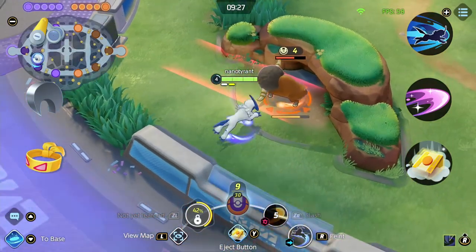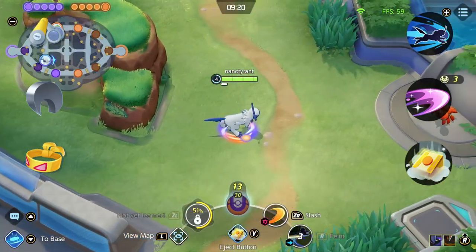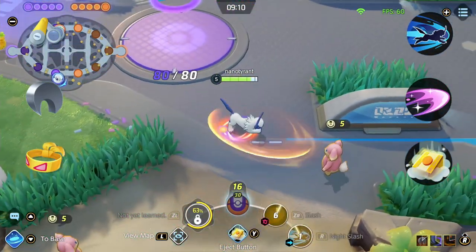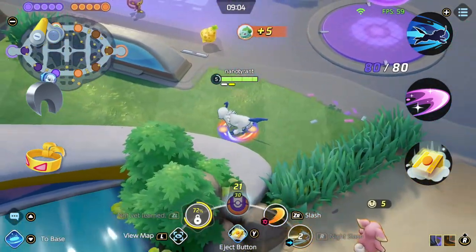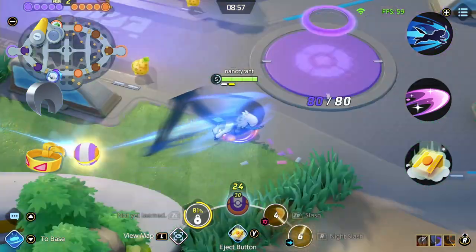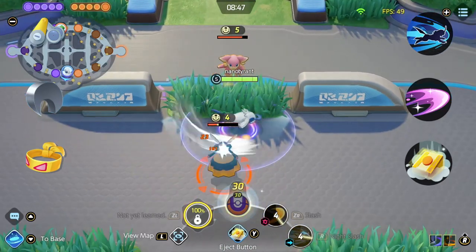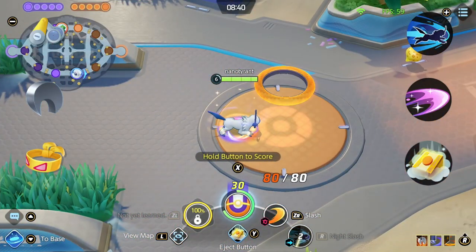For held items, I use Scope Lens, Razor Claw and Muscle Band. I'm basically all in with this Pokemon — one game plan: go in, get the kill, and walk away. Scope Lens and Razor Claw I feel are must-have items. If these items are level 30, it bumps Absol's critical rate to 36.1% at level 9 and as all his skills can crit, your burst damage becomes insane. I'm running Muscle Band currently but it might be on the chopping block, as the increased attack speed doesn't really help my burst combo. Weakness Policy is a contender for a replacement. For my battle item, I use Eject Button — having an escape option in case I go too deep can be useful, and it can help me close the gap if I see a kill just outside my usual range.